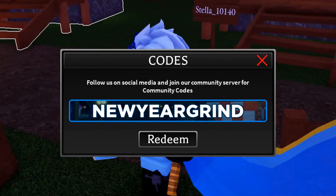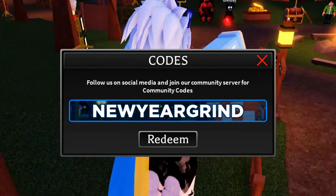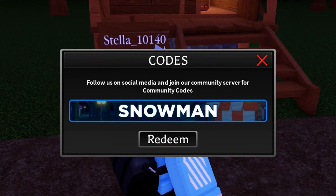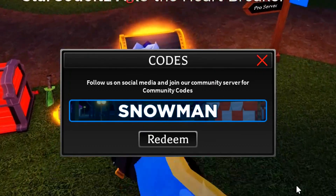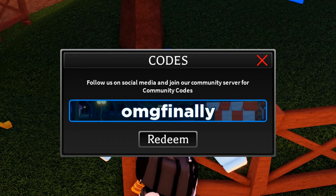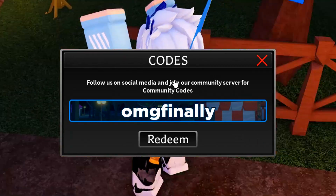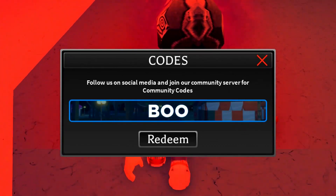Next we've got the code 'newyeargrind' — redeem that exactly how I type it. After that we've got the code 'snowman' — redeem that exactly as I put it. Then we've got the code 'omgfinally' — redeem that one too. And we've also got the code 'boo' — make sure you redeem that one as well.